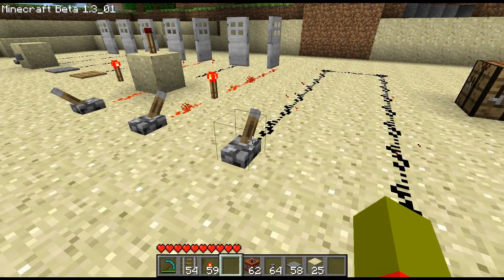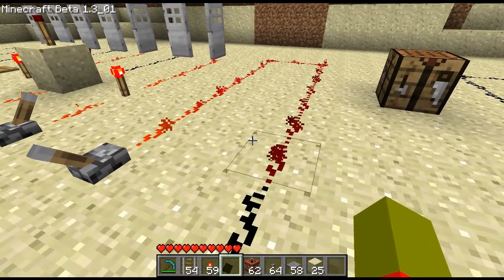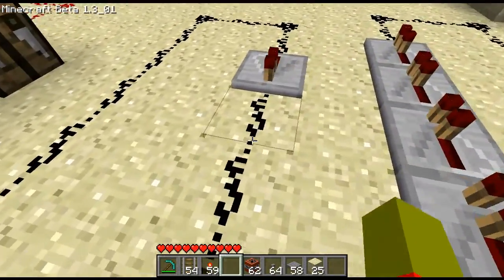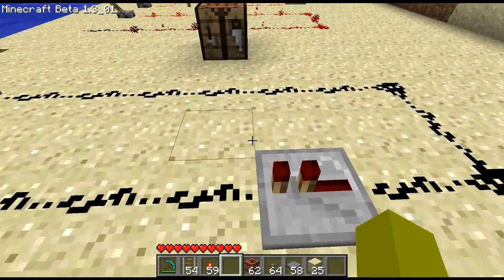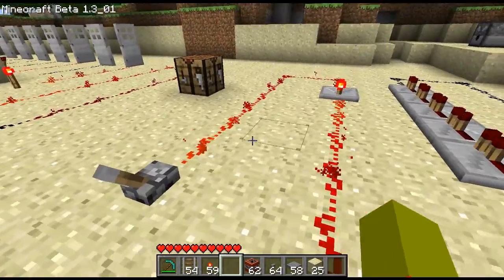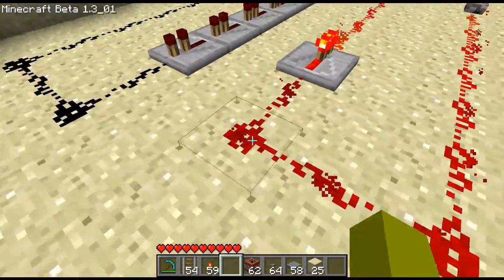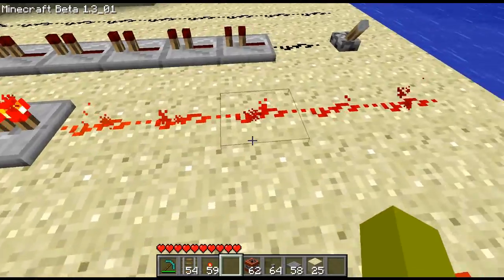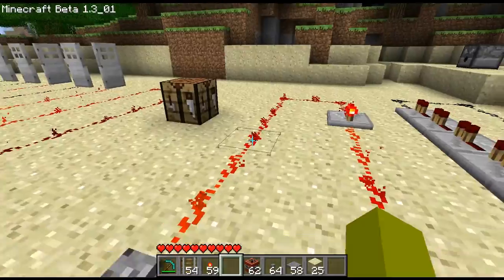Basically, you can see it'll go for fifteen blocks before stopping. The way we can get around this is another block added in 1.3, which is the Redstone repeater. It has configurable delay which we'll go into more later. It makes it so the signal can travel another fifteen blocks. You can place these every fifteen blocks and it'll basically renew the count, so the signal goes for another fifteen, and after fifteen more you can place another, and so on.